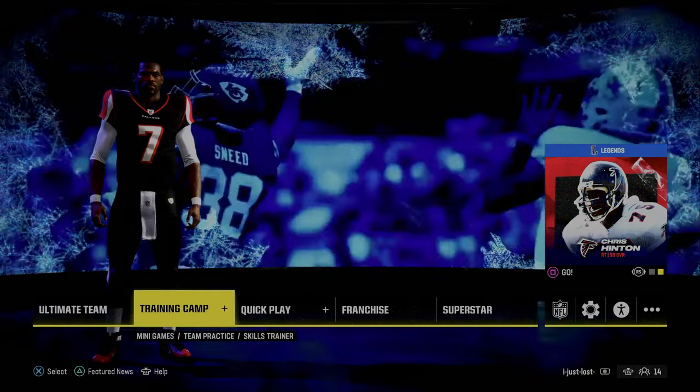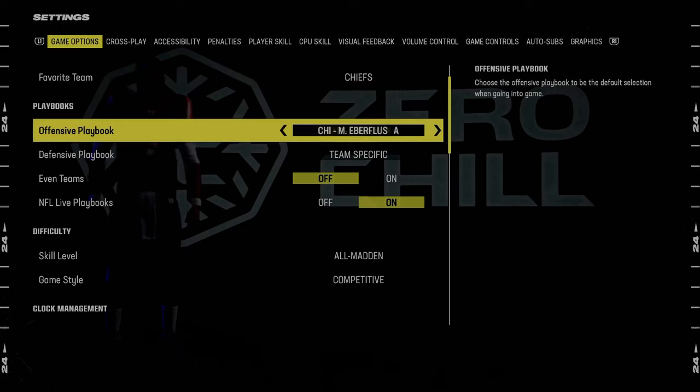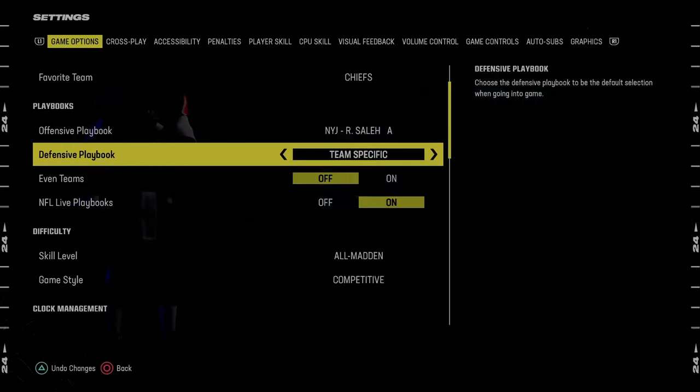Before we get into the game, we're going to be going through our settings. In the main menu, just tab over to settings. The playbook we're going to look at today is going to be the New York Jets defensive playbook.